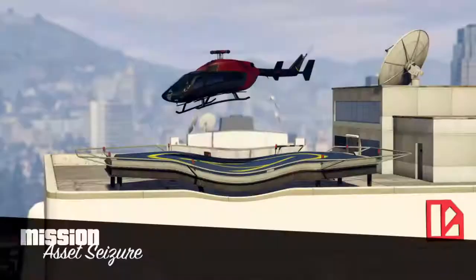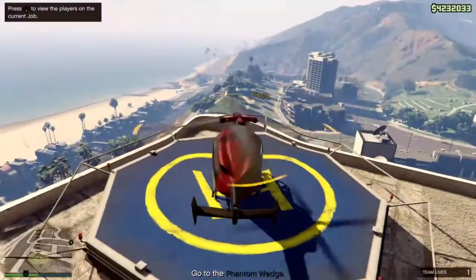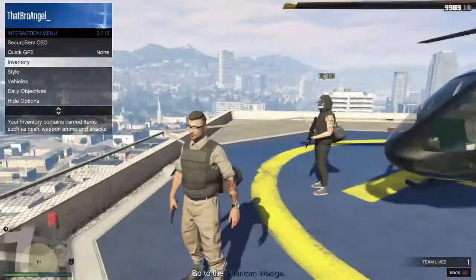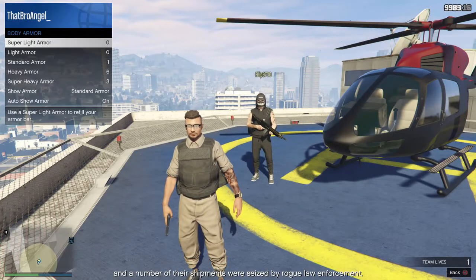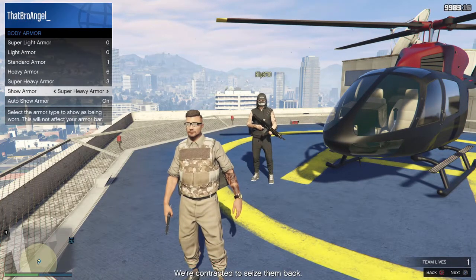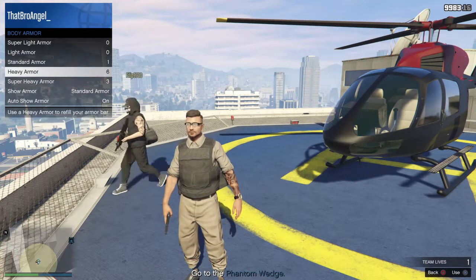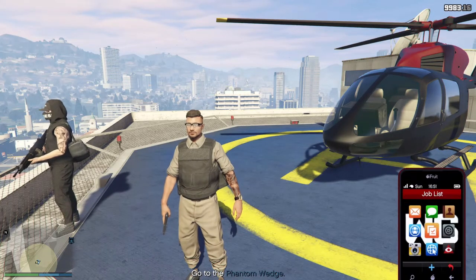Once the mission starts, all you gotta do is land the plane, or ask whoever's driving it just to land the plane. From there, pull up your interactive menu, go down until you find the armors, then just pick one — whichever one, it doesn't really matter. Once you have it on, equip it, and all you gotta do from there is quit the mission. Also make sure that your friend has also done the glitch so you guys don't have to go back and redo it.